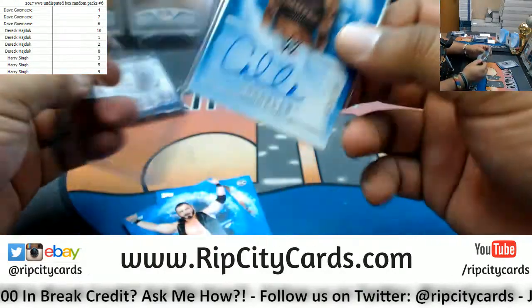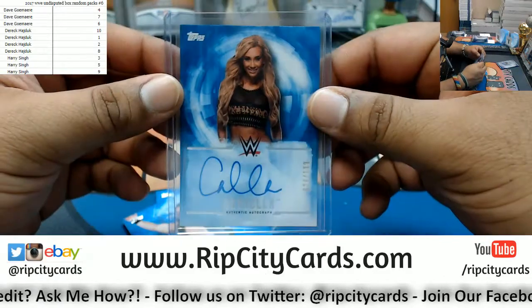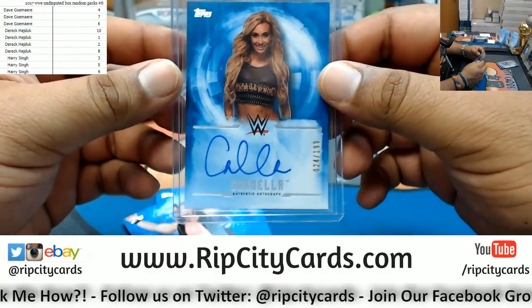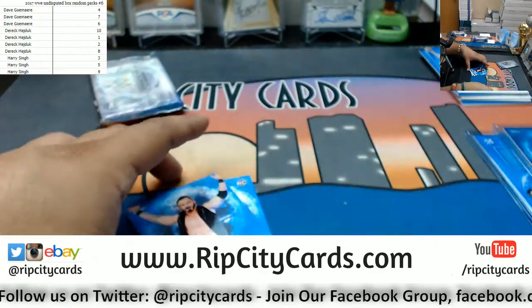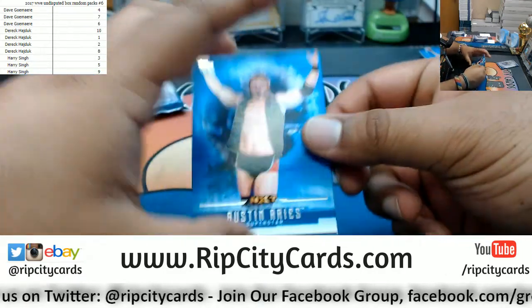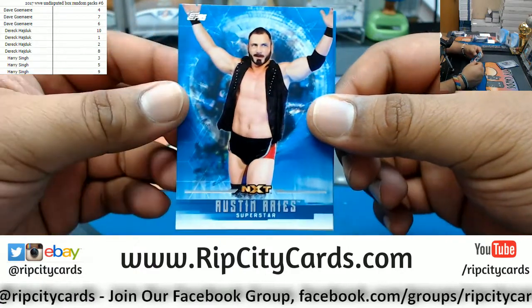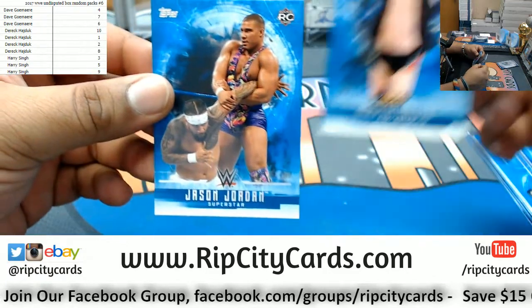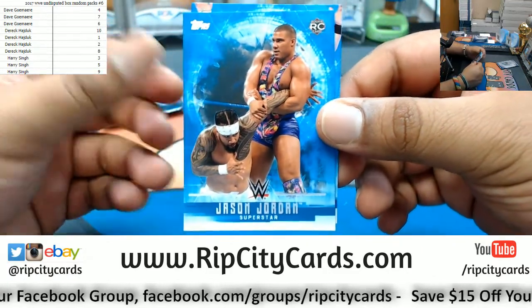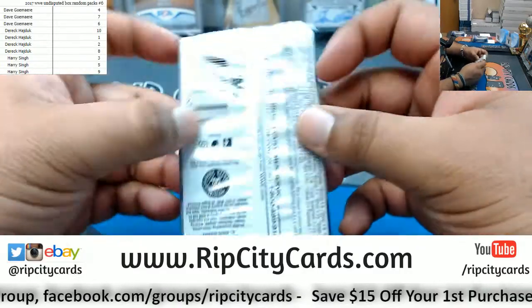I did list another box in the store. Also got Austin Aries, who is no longer with the company but was a great wrestler — he's on Impact now, aka TNA. And Jason Jordan, who I think is still hurt. That's pack six here for Dave.